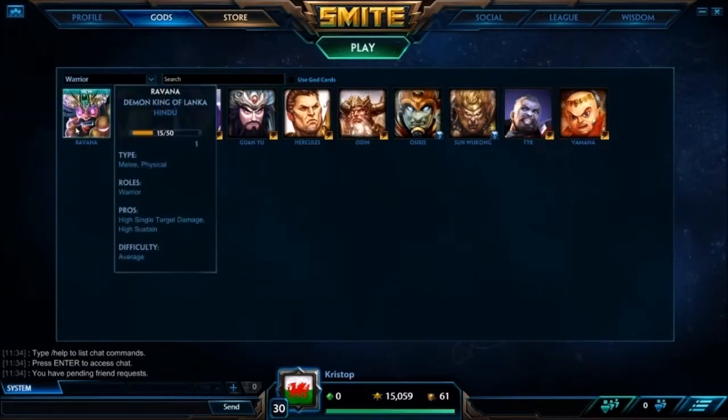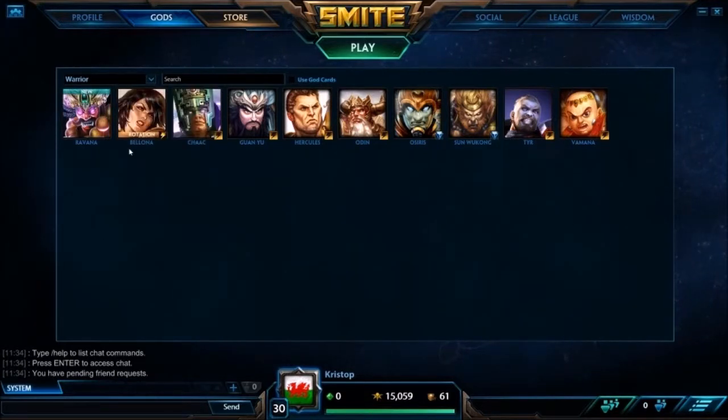Warriors: Ravan — oh my god. If you come up against a Ravan who's gone full build, it is the easiest thing in the world — you will just destroy him. So the base warriors you'll fight are Chaac, Guan Yu, Hercules, and Sun Wukong.